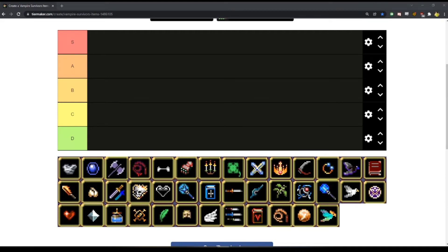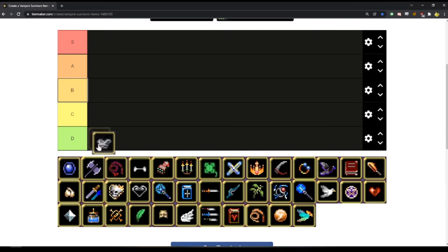Alright, let's make a Vampire Survivors tier list. These are in order of name, alphabetically A to Z. Let's start with armor. I think armor is D tier — doesn't do any damage. Those are my thoughts on that.